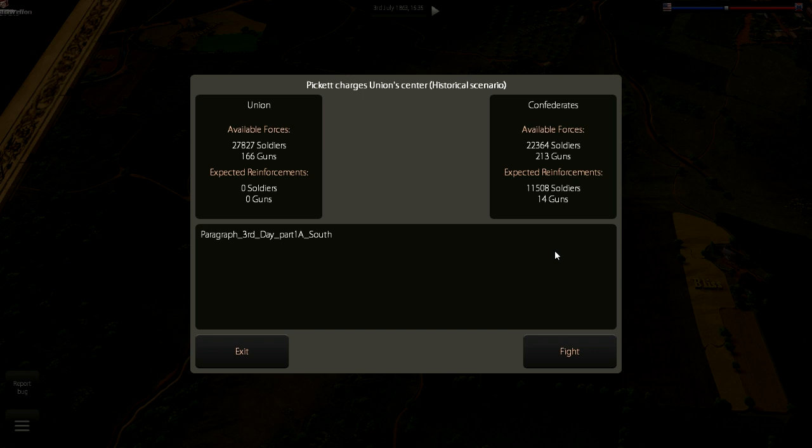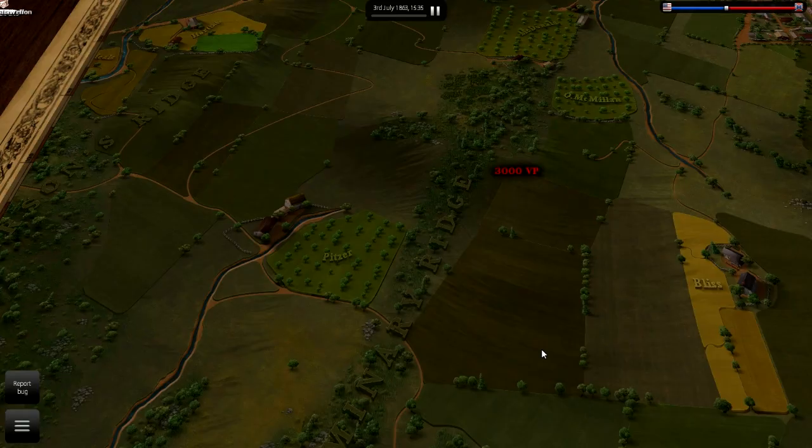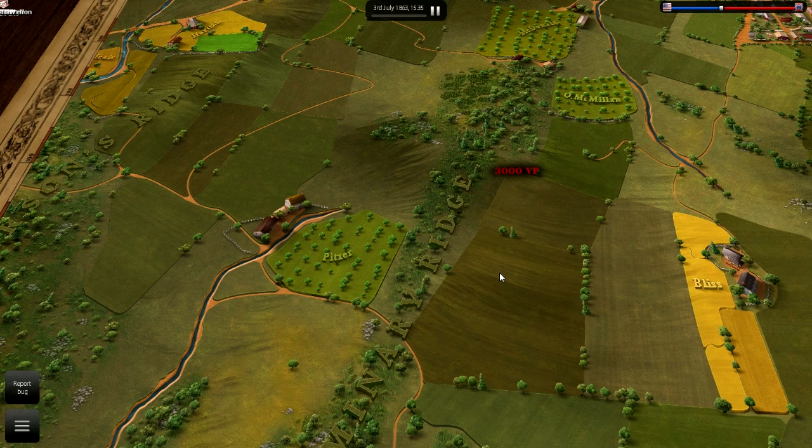The Confederacy actually is going to have a numerical advantage, which I'm kind of surprised about. I've won the majority of the battles I've fought, but somehow, inexplicably, despite taking Little Round Top, Cemetery Ridge, Cemetery Hill, and Culp's Hill, I'm back on Seminary Ridge about to attack the Union Center under Pickett's Charge. We start with 22,364 soldiers and 213 guns against 27,000 Union soldiers and 166 guns. We're expecting 11,000 reinforcements, which will give us a slight numerical advantage, although the terrain we have to attack across is going to be very difficult. So let's go ahead and fight here.